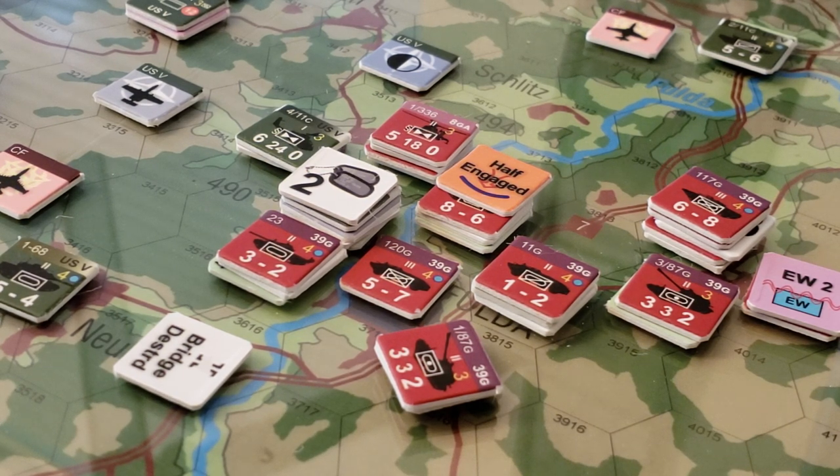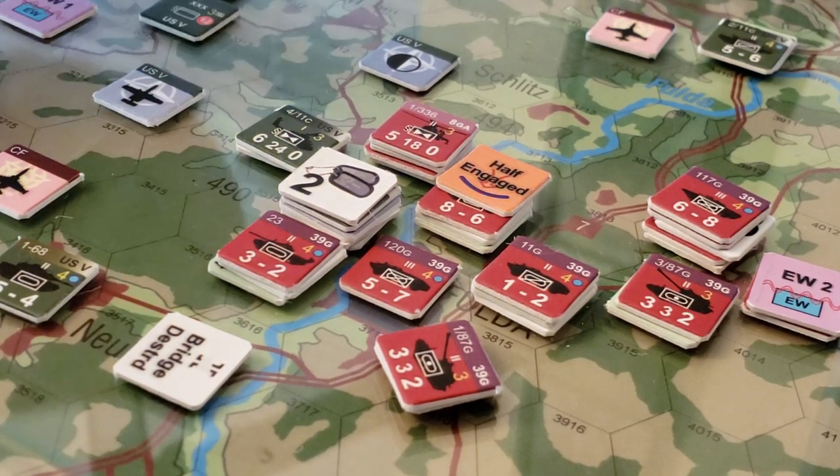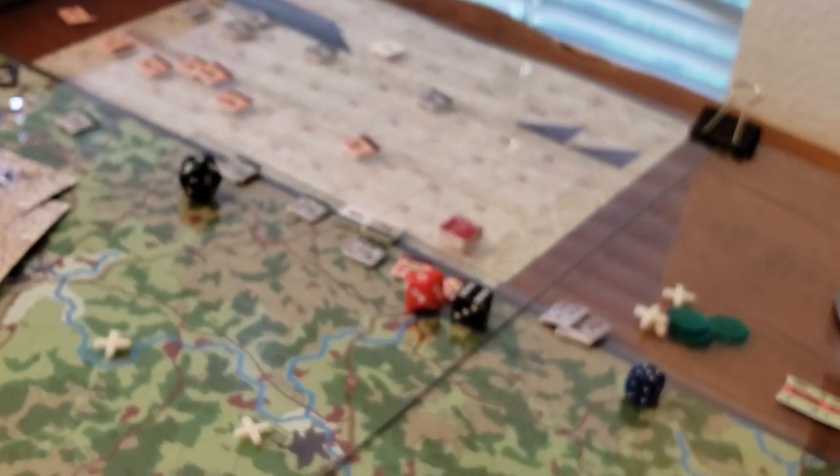On the EW table: the Soviet Warsaw Pact has two points but must subtract one from their die roll because their EW isn't as good as NATO's. They ended up with a net die roll of four — no result, no effect. The NATO forces rolled an eight, went up to a nine after modifiers, and they get a minus two benefit from their electronic warfare. That was allocated to Fifth Corps in its supporting role, so those points get used there and come off the board — reflected in the tracks over there.